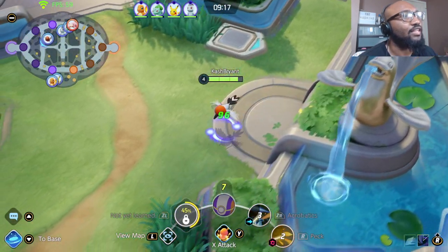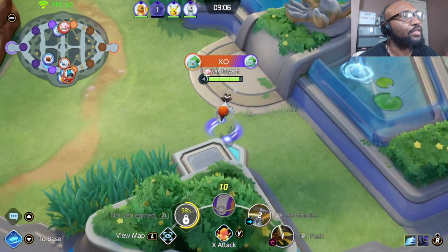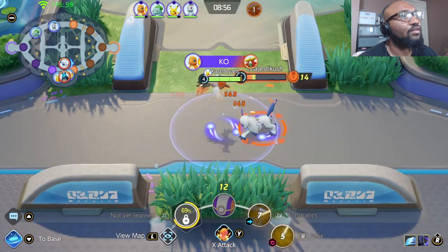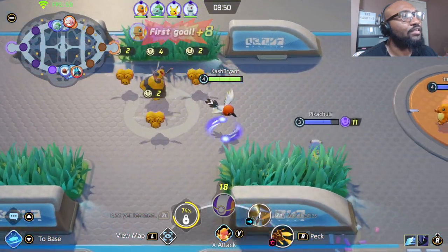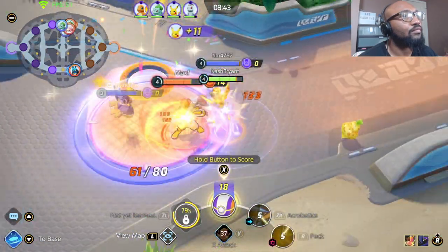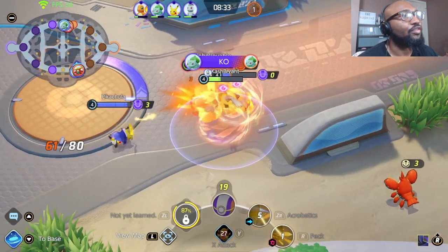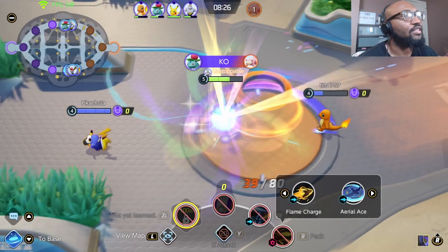Pretty much wherever I see a fight going on in a good position — like their Absol is here, I see him coming. Got the nice little kill there. That's how you jungle, baby. This might be a little bit too much because of the... oh, he got the thing. 3v1. Just going to do the cap here and go back to jungling. That's how you're supposed to do it.